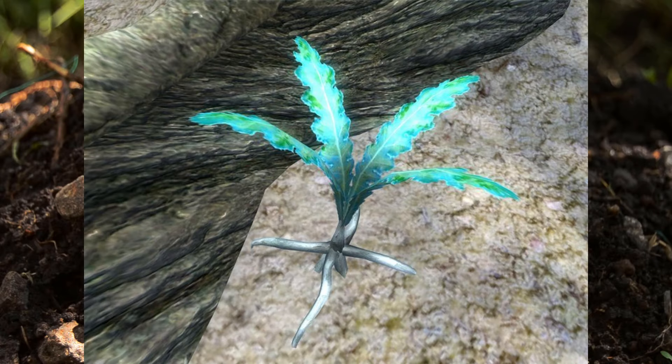Hello and welcome to this video on Nirnroot of Elder Scrolls lore. Nirnroot is a plant that occurs in the Bethesda Softworks universe, everything from Fallout to the Elder Scrolls games. The role of Nirnroot is primarily as an alchemical ingredient in potion making.